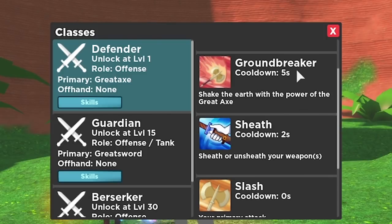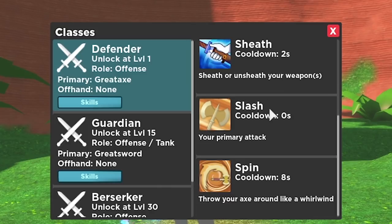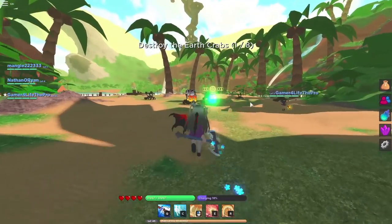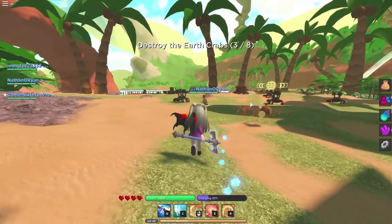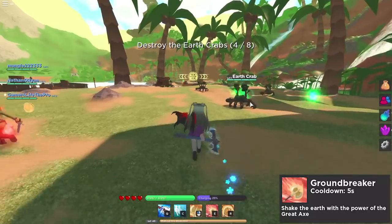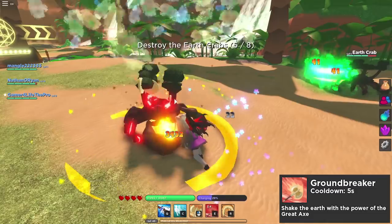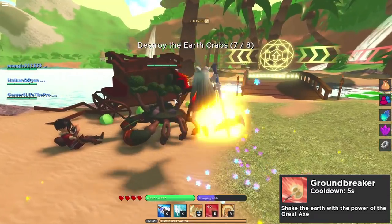The first Defender skill is Groundbreaker — cooldown five seconds — which shakes the earth with the power of a great axe. Next is Spin, a very useful AOE damage skill with an eight second cooldown that throws your axe around like a whirlwind. Let's test out Groundbreaker first — finding a target — Groundbreaker! That's a crazy ton of damage.